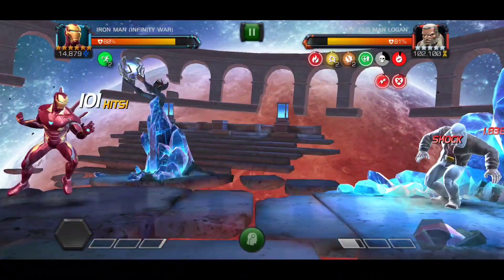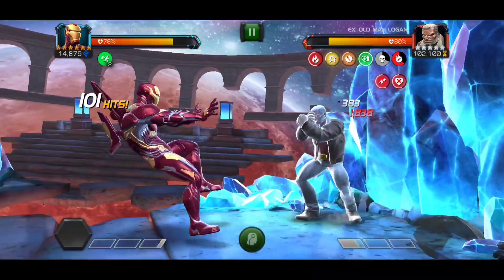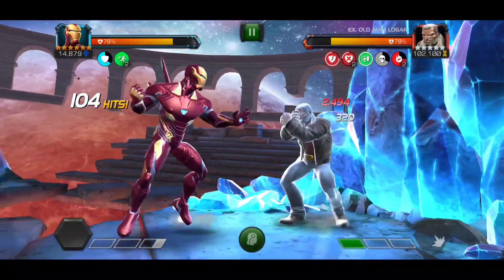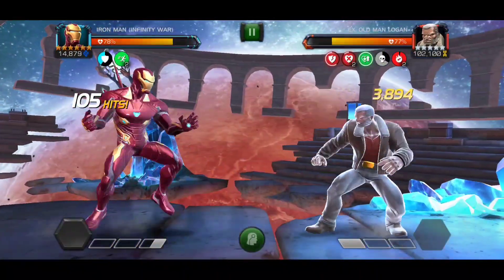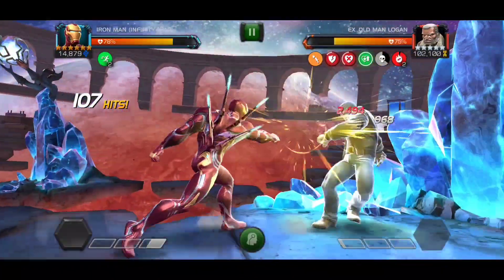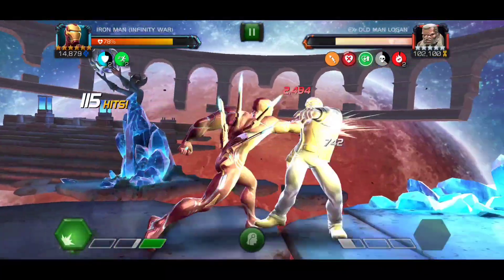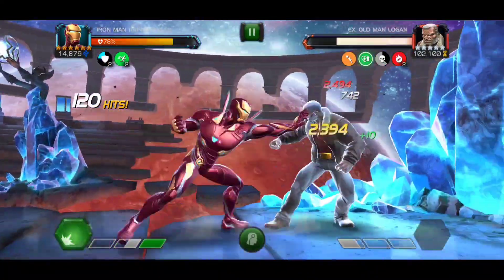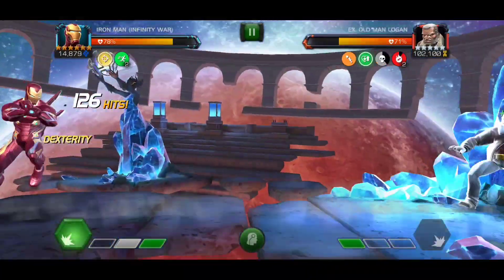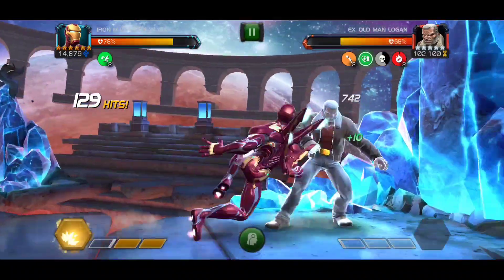The third change is that upon a Special 2, he now has a 50% chance per armor break on the opponent to place a stun. And if you remember, the Special 2 has two armor breaks — so that's a 100% chance to stun the opponent. A guaranteed stun on the Special 2 means you are able to go in and do a heavy attack or a repulsor attack to refresh the plasma duration.